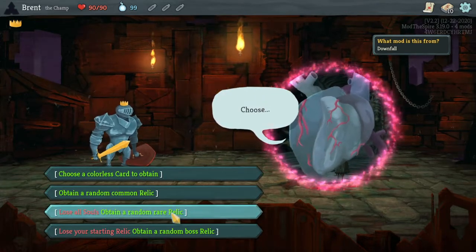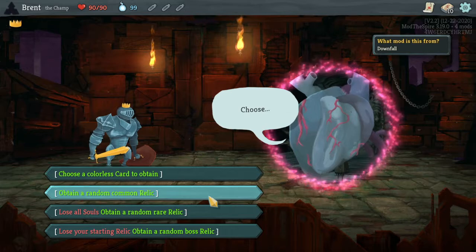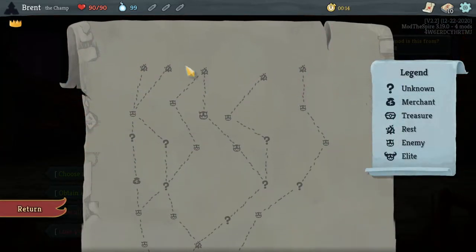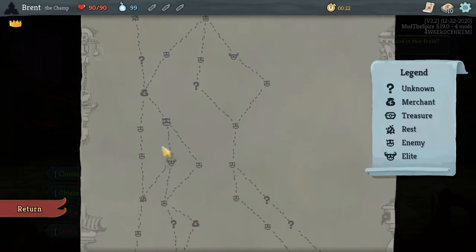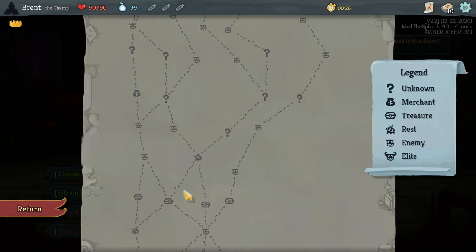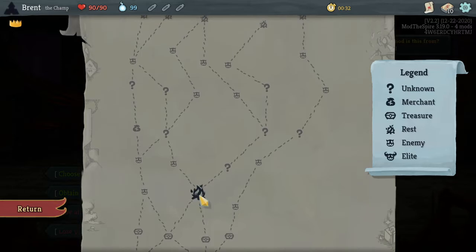And we get the reward here - a random rare relic. Obtain a common relic, colors card. I think I want the rare relic. No souls, but we can go this way. Down to here - you get a rest. Rest here, shop, elite, rest. We have a good amount of rest. Or we can go here - boom boom boom, one two three. Rest, then same path, we get one more question mark.